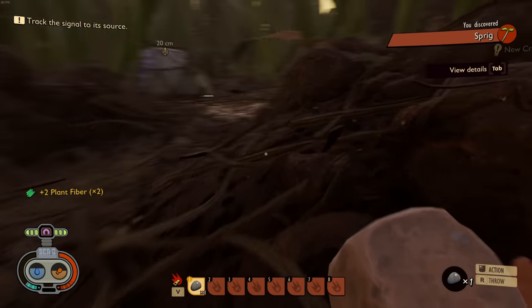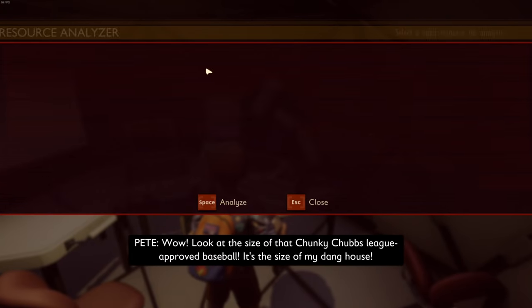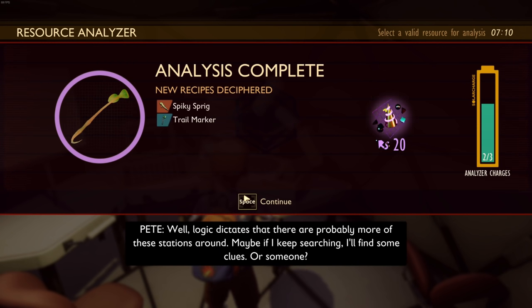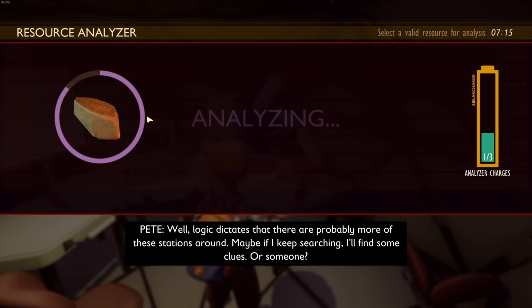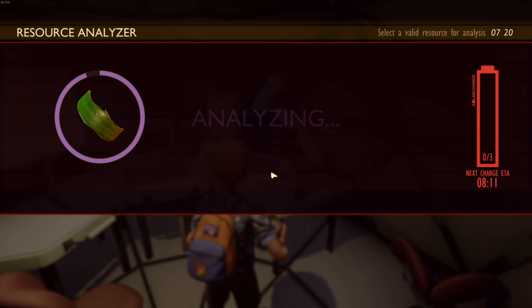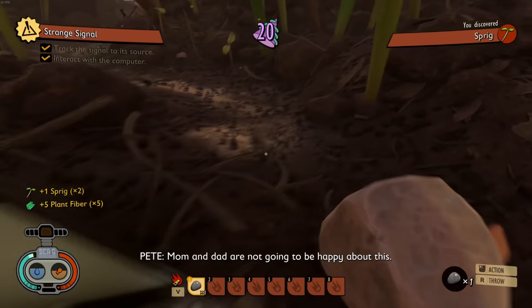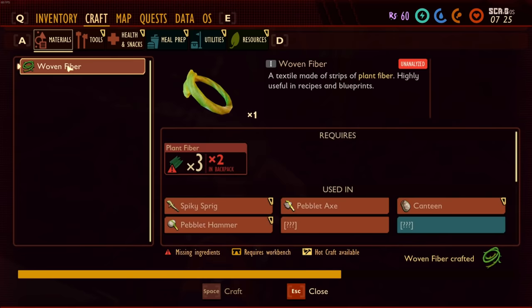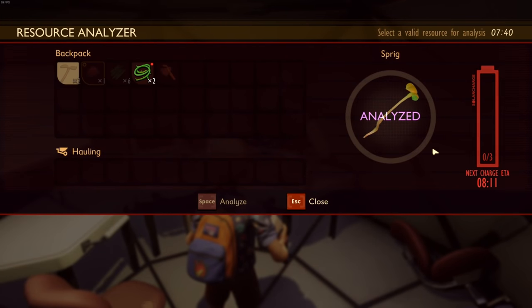I want to grab some stuff and get a bow as quick as I can. Let's go ahead and analyze that guy. I'm trying to remember what I need for a standard bow. We're gonna need a peblet axe, so let's research that. I think we need spider webs, or maybe it's woven fiber — I honestly don't remember for sure. We'll make a couple of woven fiber because I'll need an axe regardless. Alright, we got an axe, we're doing good.